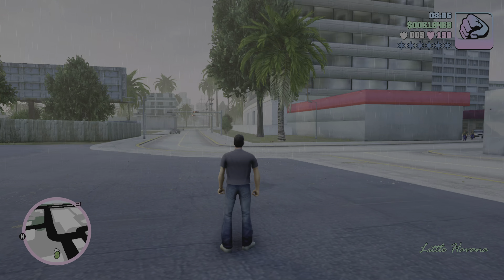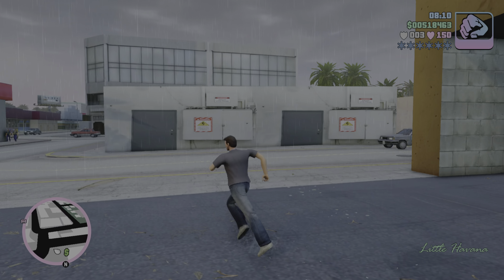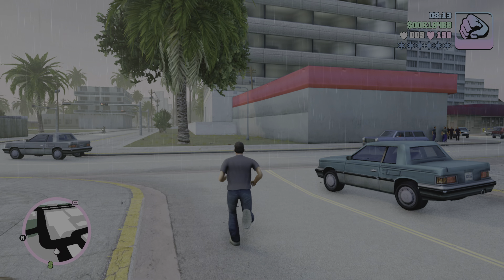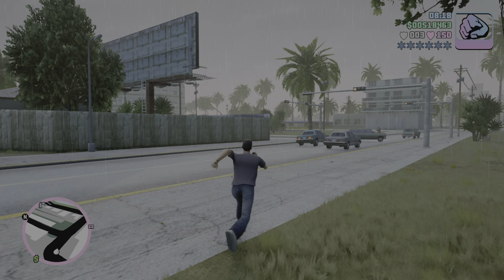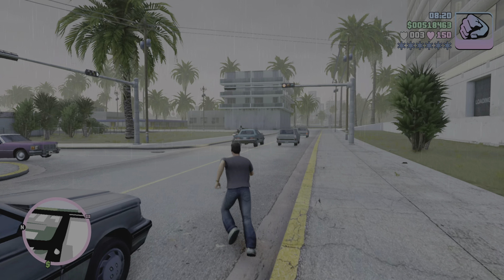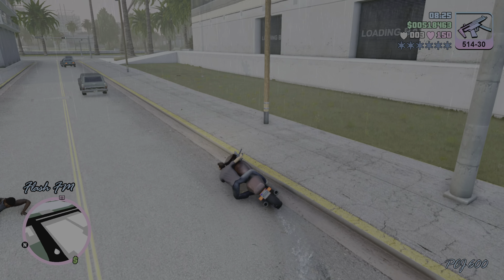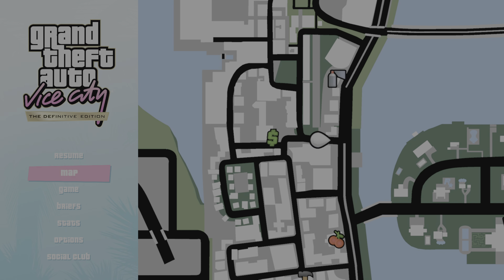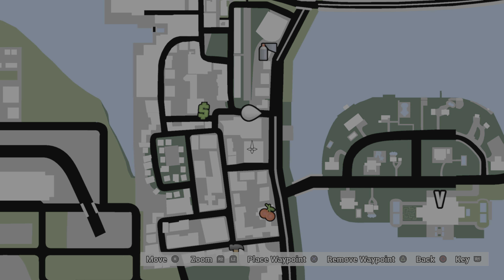Hello and welcome back to the 169th episode of this Grand Theft Auto Vice City: The Definitive Edition playthrough. Today we're going to be doing the three unique stunt jumps within Little Haiti, so let's get that rocking and rolling.